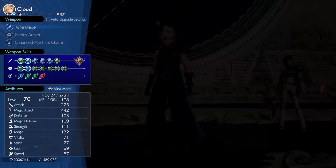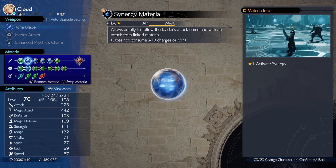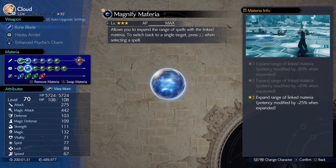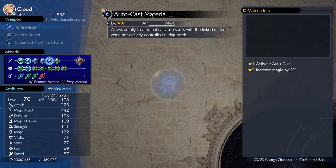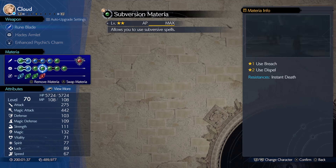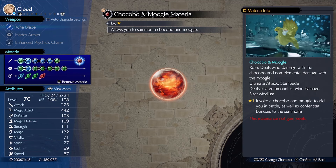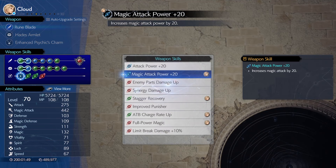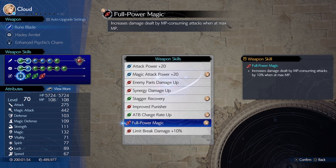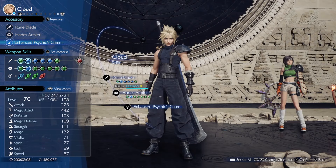Our last member is Cloud. He'll be abusing the broken Synergy Materia linked to Fire, and another Fire linked to Magnify. The other materias don't matter much — I use Auto Cast for 2% magic and the rest are here for +2 magic stat. Any summon that gives him +4 magic works. Runeblade is used for the most magic stat and the weapon skills are really good — it comes with Full Magic Power which will always be active. For accessories, use anything that increases his magic stat.